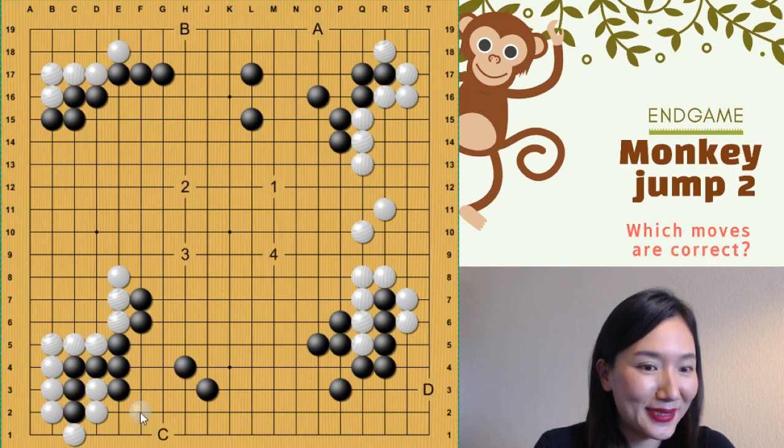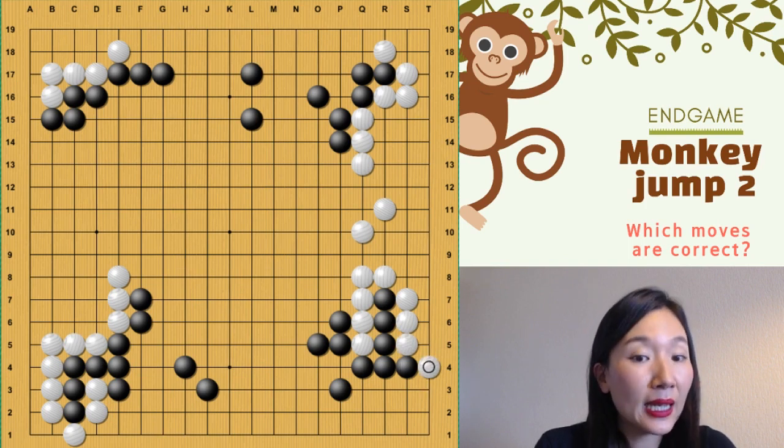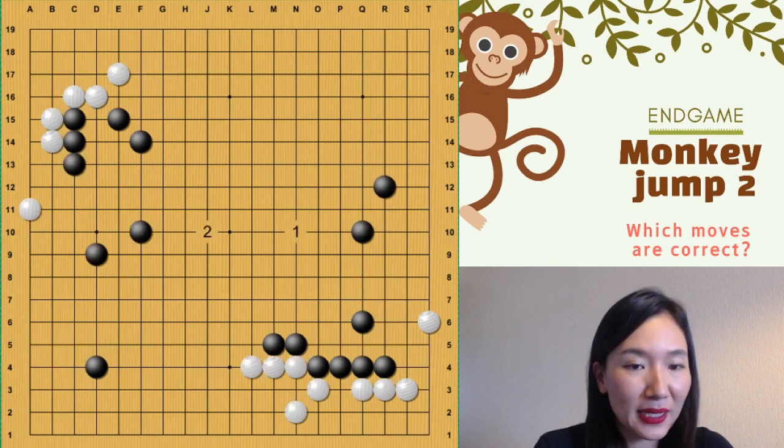Number three: thump — that's really good, like that. And then number four: here. There are two possibilities — you can think just easily there and there. And now be careful, not block. You have to throw in. And then here. So you can reduce white territory one point more. The second page.